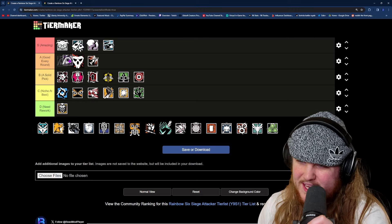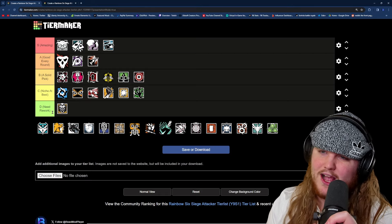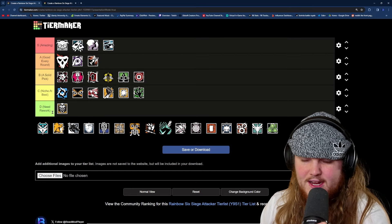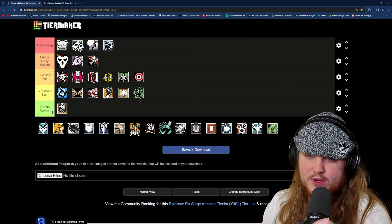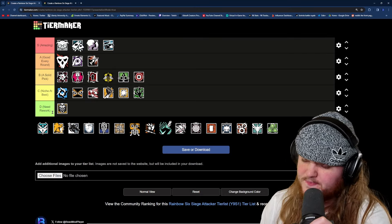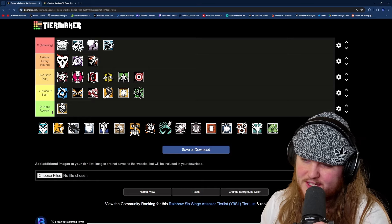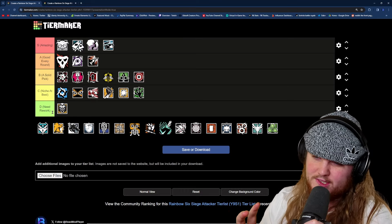Next up is Jackal, and Jackal is going to be an easy A tier operator. Just like Deimos, he has access to really good weapons. He has a secondary shotgun, unlike Deimos, which allows him to open vertical holes or get holes in a wall. He has smoke grenades for covering a plant. And his goggles can be useful for getting free Intel by checking a room quickly for footprints — if there are footprints, you know a defender is there. His ability to ping defender footprints is useful for roam clearing, which is why he's banned so often. All of that makes him one of the best operators in the game, deserving A tier.